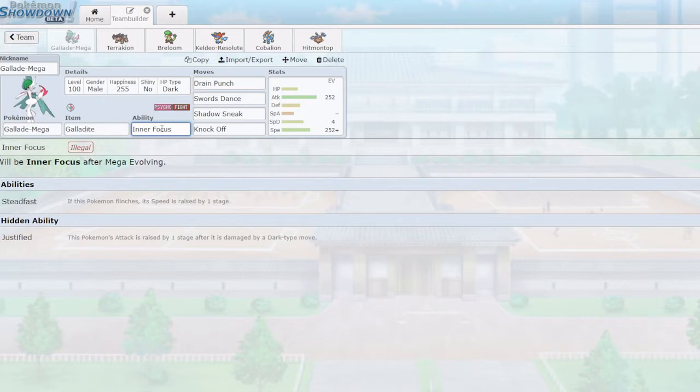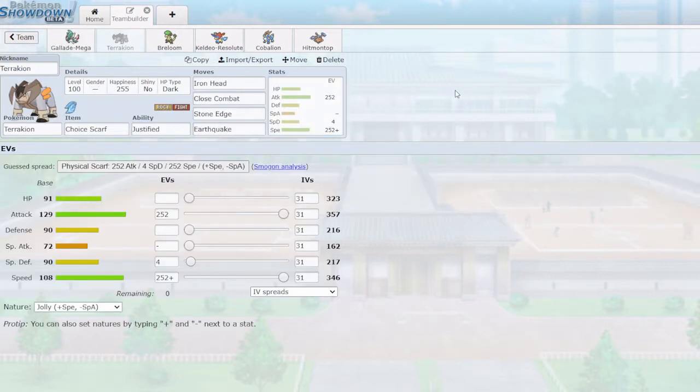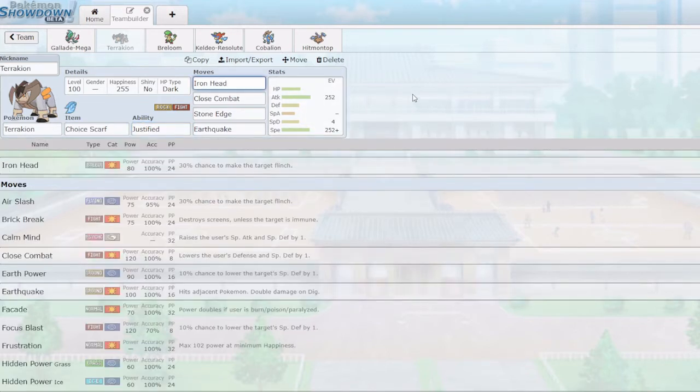Next up we have Terrakion. Choice Scarf Terrakion is my main form of speed control, because the team relies a lot on priority to outspeed otherwise. With adamant nature and max attack, it's still very strong at 357 attack. Its rock and fighting STAB are quite strong and this thing can deal a lot of damage very fast. Unfortunately its ability Justified is mostly useless — we won't see too many dark attacks used against the team.